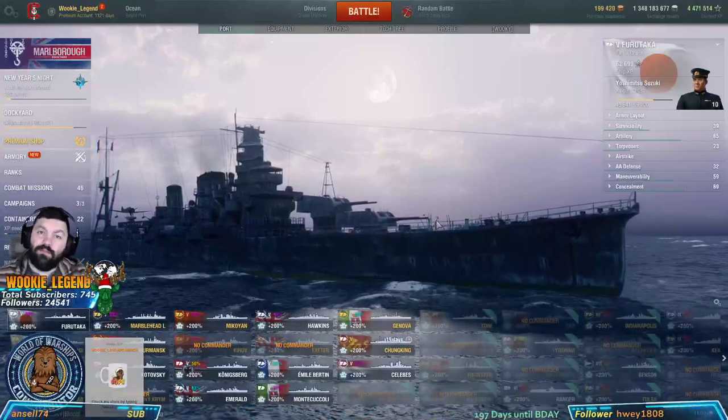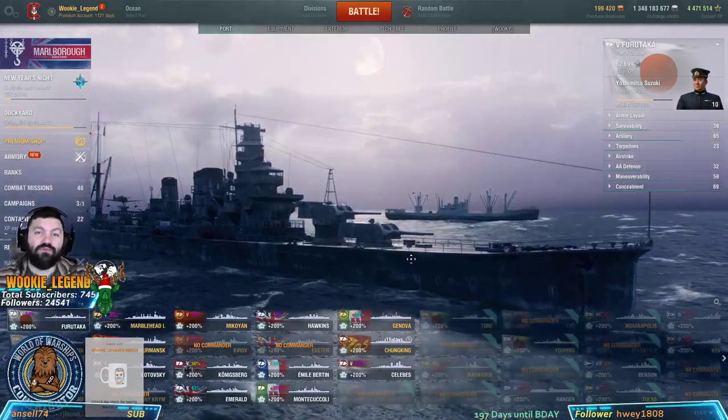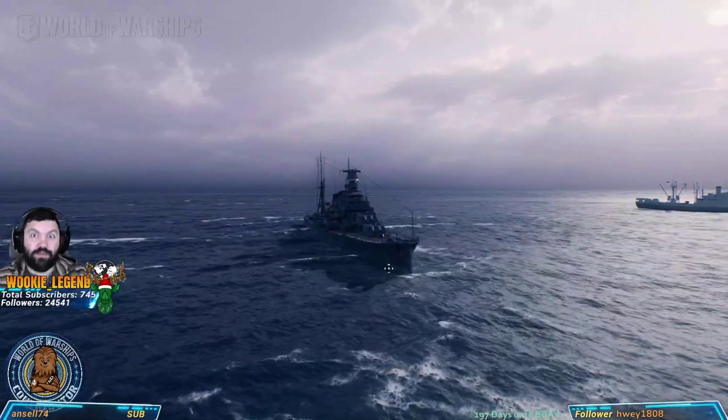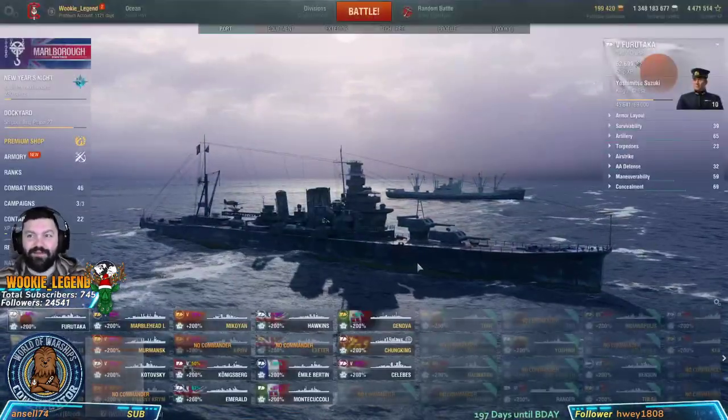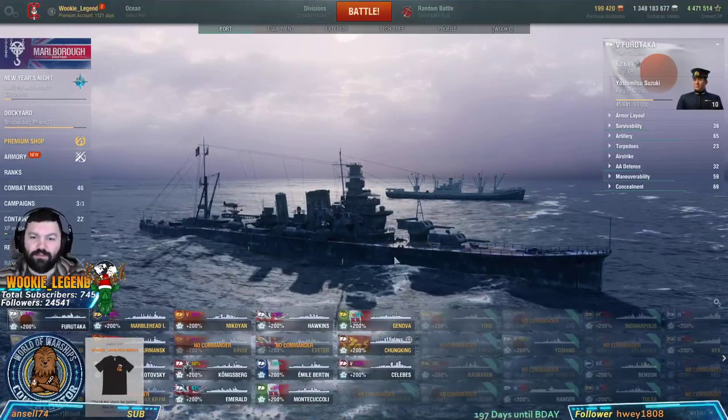Wiggo Legend here. Welcome home everyone. This is video number two for our how-to for beginners series. We're doing cruisers - we're in the Furutaka, the scout cruiser for the Japanese Imperial Navy.